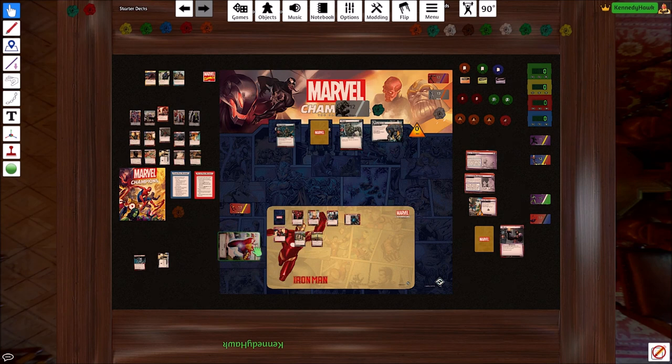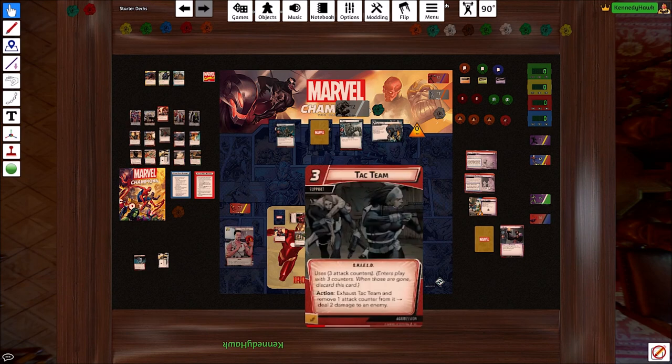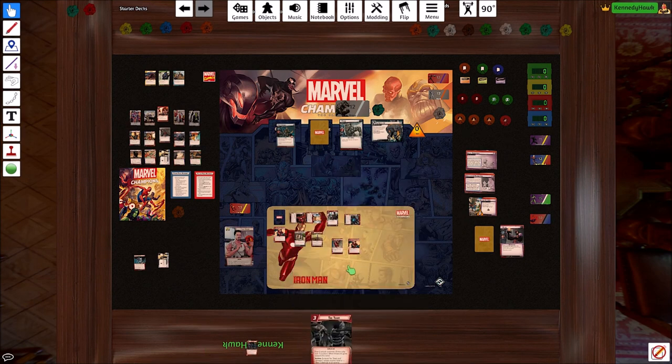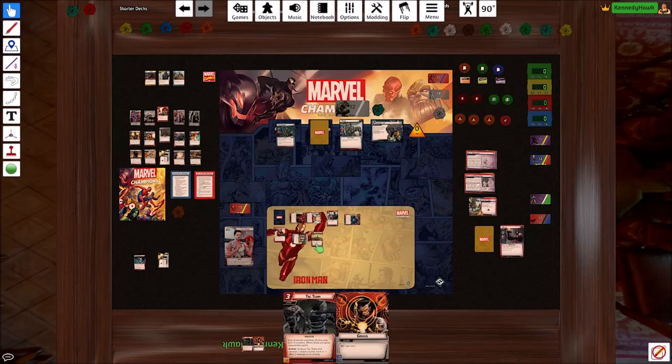We're going to flip with Futurist. We've already used those two. Nothing here is super helpful for us. We'll take Attack Team to hand in case that works out for us. We'll draw a card. I guess we were never going to get three resources, so that's okay. And then we'll end our turn.